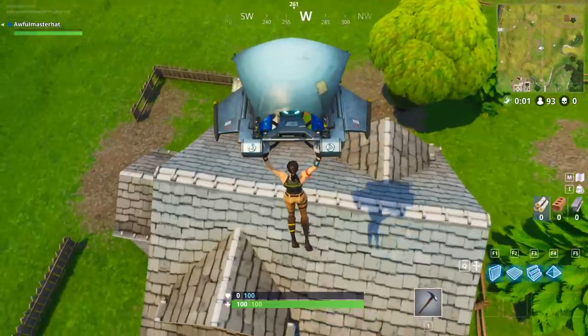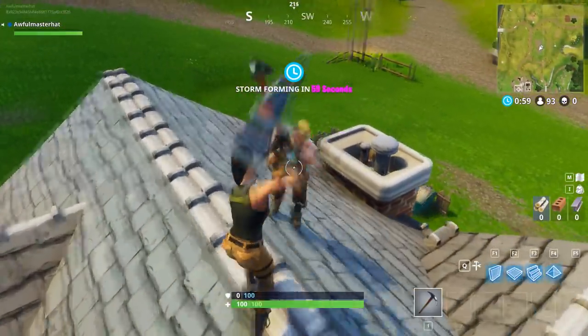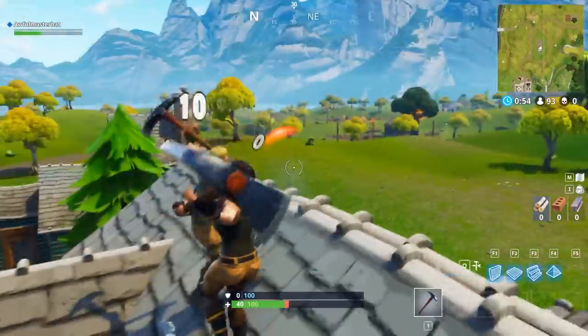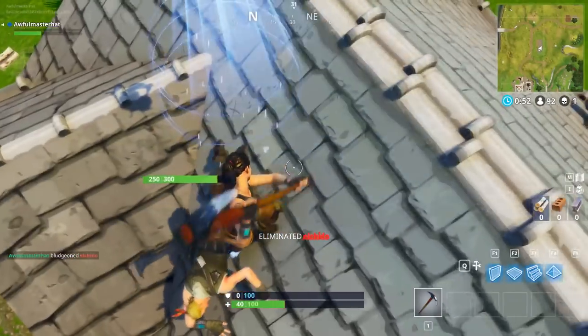We've landed right next to somebody, and usually the easiest thing to do is just hold left click really hard and try to aim at them, and if you're lucky you only kill them.